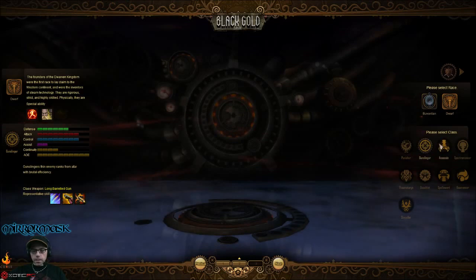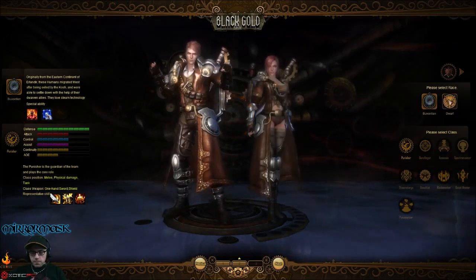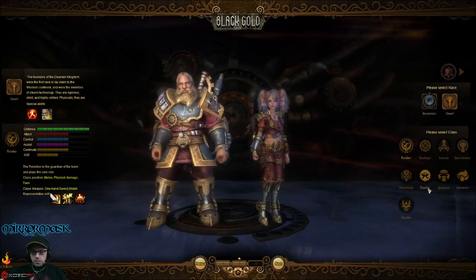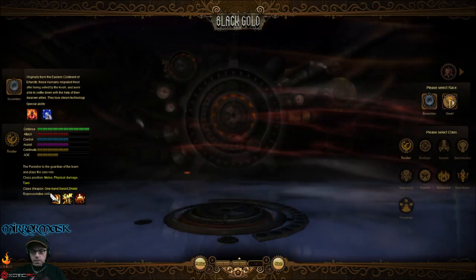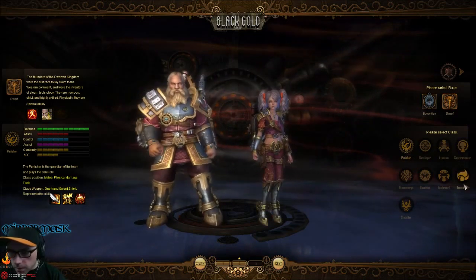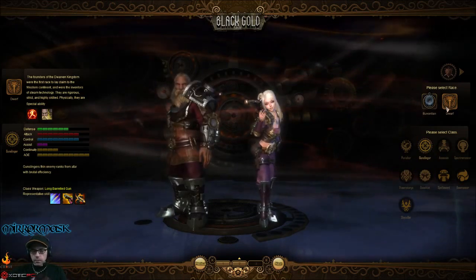You've got many different classes to choose from, and you have two actual races. Depending on which race you pick, I think the last three classes are different. We'll go with Gunslinger and just make a character with that.